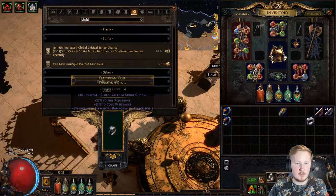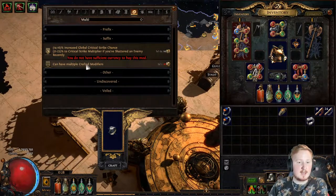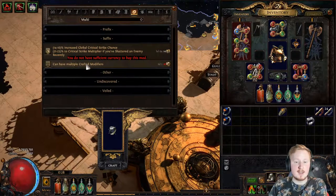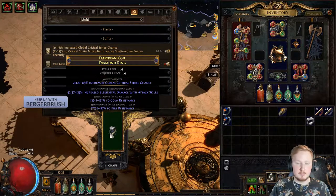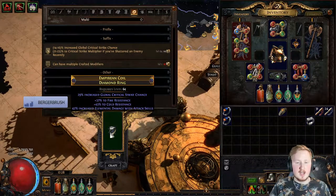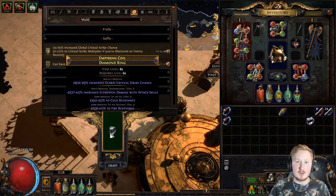So if I want to add more than just one crafted modifier, I would have to add the multiple crafted modifiers option first. Do keep in mind that multiple crafted modifiers counts as a suffix. We can see here that we have two suffixes and one prefix. If I want to make this ring even better — it does cost two exalts — I would multi-mod it and then have two open prefixes that I could add.